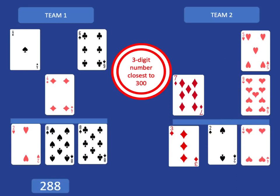So team 1 has made 288 and team 2 has made 324. The winner would be the team closest to 300. We can see team 1 is only 12 away from 300, but team 2 is 24 away, and so in this case team 1 would be the winner.